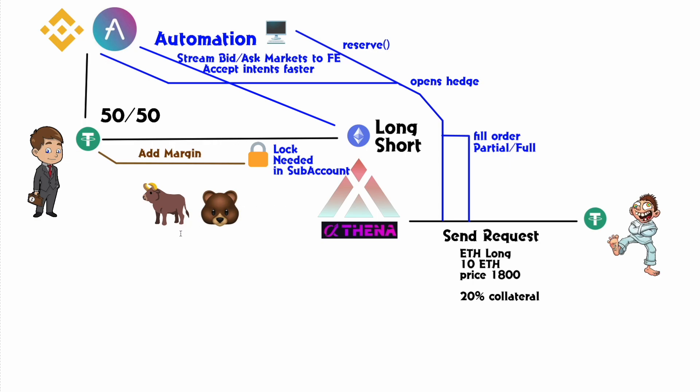As the market moves — bear or bull, up or down — someone's going to be losing. If it's Dollar Bill who is losing, he has to add margin — take more of that Tether and lock more into the contract so he doesn't get liquidated. That's why it says 'lock needed in sub-account.' This is my assumption — I didn't read this specifically — but I believe he can lock as much as he wants when opening the position, and if the market moves against him he has to add more or he gets liquidated. It's based on his own calculations, risk appetite, and predictions of the market.